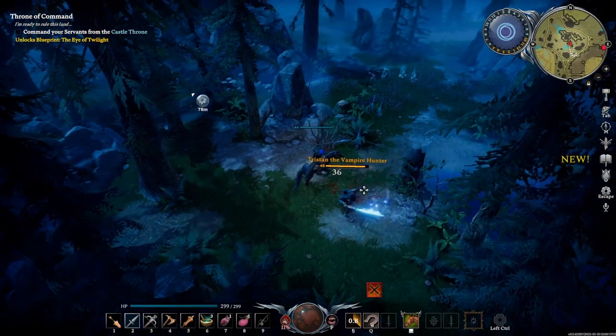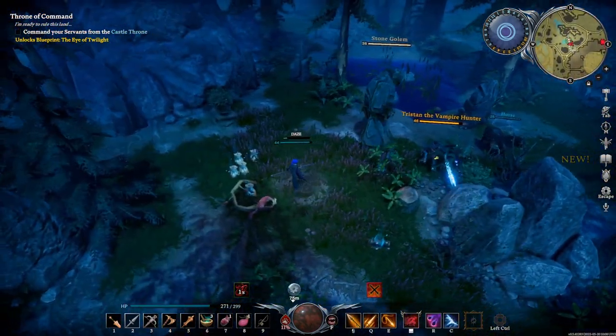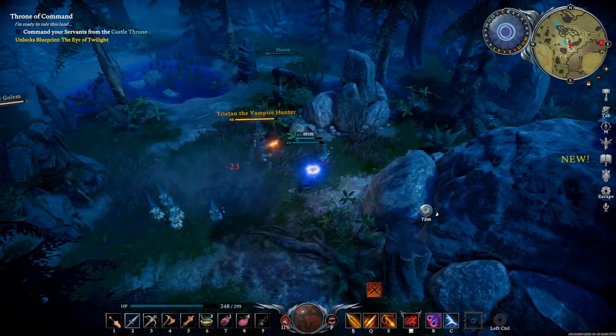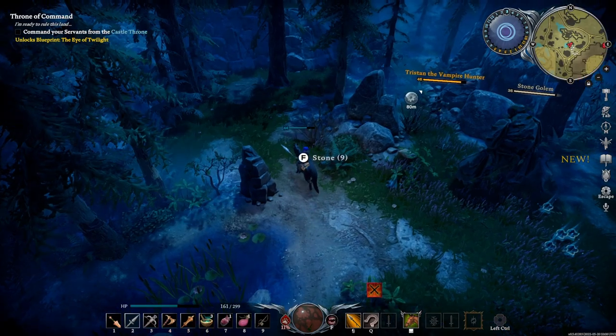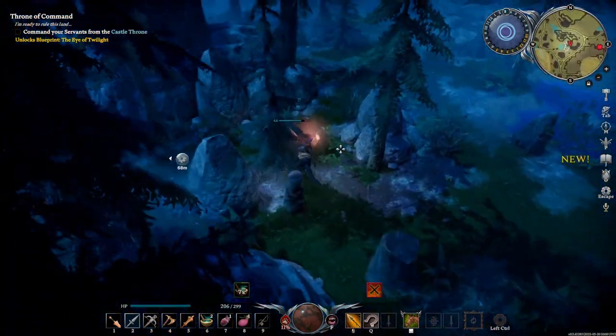The other option is the spear. I messed it up there because I wasn't sprinting, but if you're sprinting with the horse and you use the spear, you can just kind of joust him forever and he can't really do anything about it. You'll see you can just run around like this and joust him, basically.